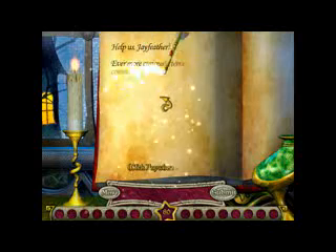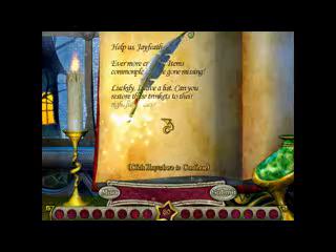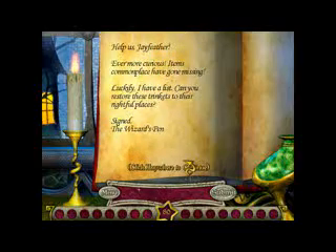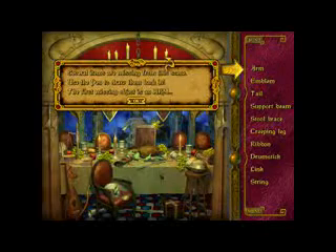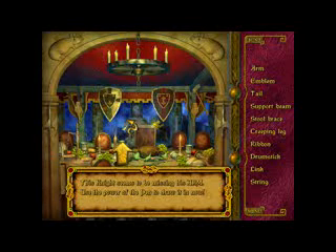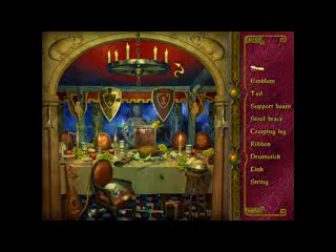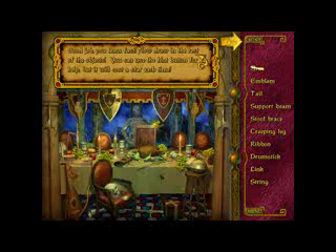Help us, Jayfeather. Ever more curious items commonplace have gone missing. Luckily, I have a list. Can you restore these trinkets to their rightful places? Signed, the wizard's pen. Several items are missing from the scene. Use the pen to draw them back in. The first missing object is an arm. This knight seems to be missing his arm. Use the power of the pen to draw it in now. Yeah, that's basically what you do. Good job, you learned fast. Now draw the rest of the objects.